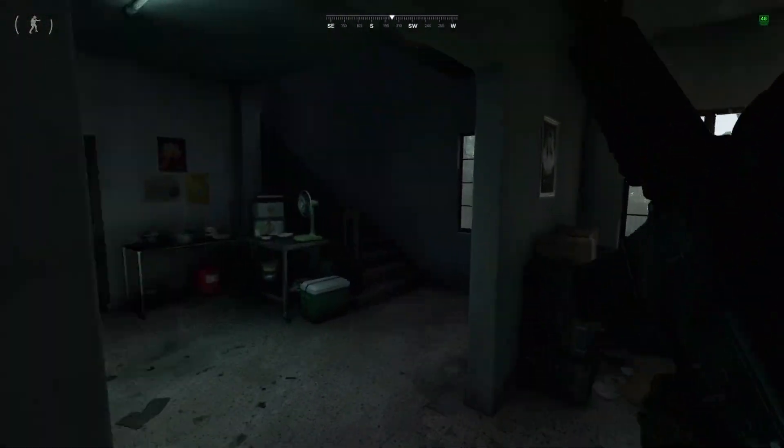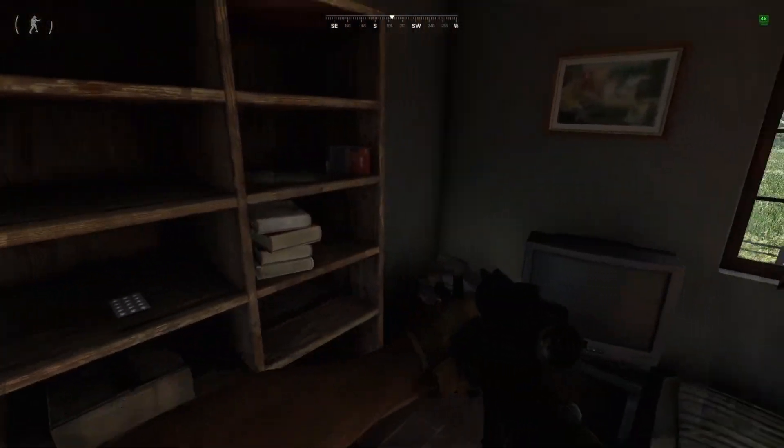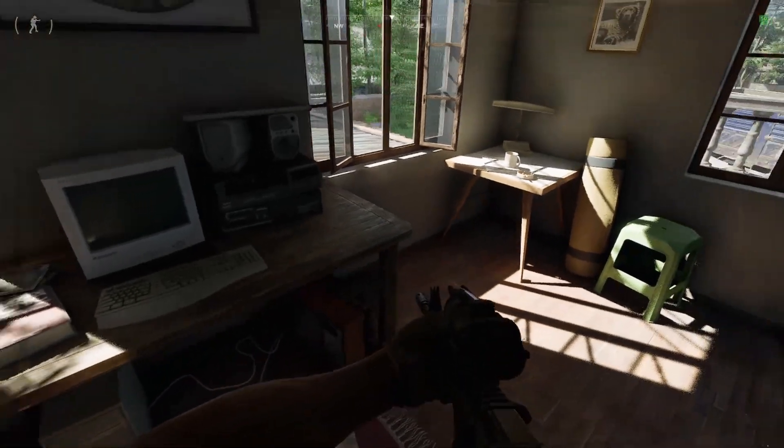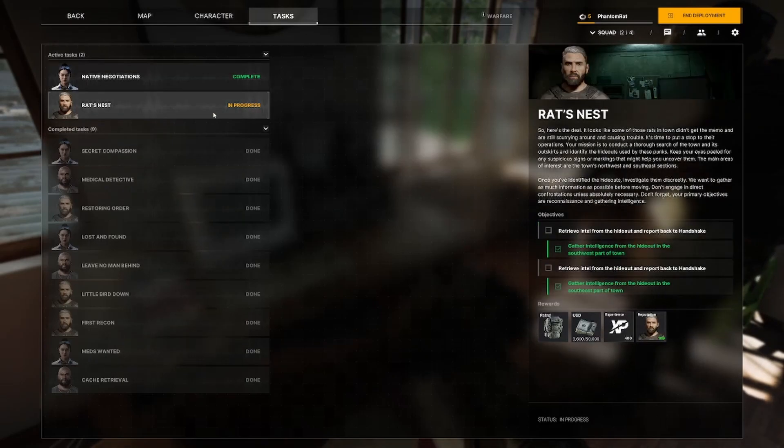We're going to run through this building real quick, up the stairs. And then there will be a telephone right here, right on this desk. And that is completing the rat's nest. Let's go, baby!